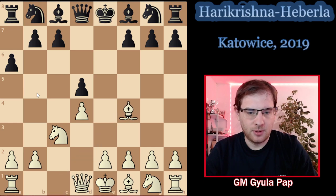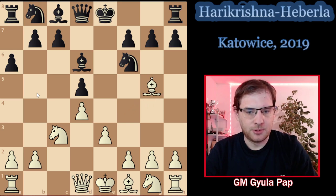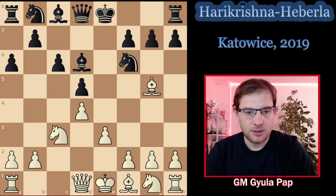We recommend taking on d5, and after cxd5 white plays Bf4. We get a Carlsbad-type pawn structure, although black sometimes has the possibility to play c5, so it's not yet a classical Carlsbad. Black played Nf6, e3, Bd6, and Bg5. We have the classical white setup with Bg5, and black made two moves — a6 and Bd6 instead of Be7 — which are minor concessions but the position remains completely playable for black.